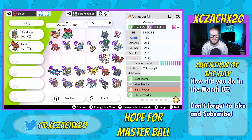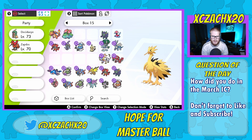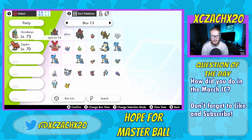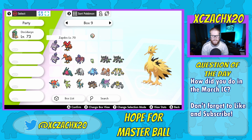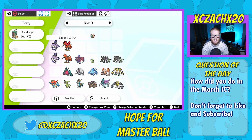Look at all these shiny Mons — Venusaur, Charizard, Decidueye, and Zapdos. I love how they're in the original birds' colors. And I have my Moltres here too. So we have shiny Galarian Articuno, which came out with the February IC, and then shiny Zapdos for the March IC.